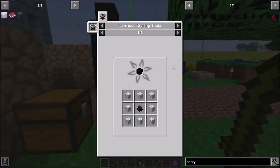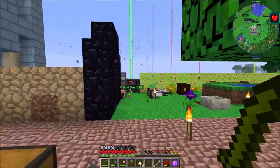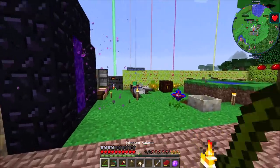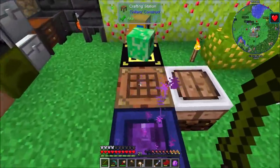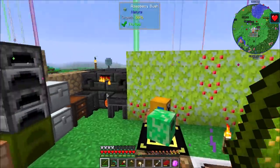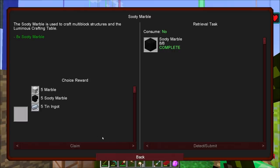Next up is sooty marble - we'll need eight pieces. I've got some coal on me. The hookshot is really nice for this kind of rock crystal ore hunting - you dig one small vein down to bedrock and that's all you really need. Now to make sooty marble, it's just marble and coal. I'll do two crafts because you can never make too much sooty marble - it's a beautiful block for building and you use a lot of it for astral sorcery. There's 16 of those and quest complete!